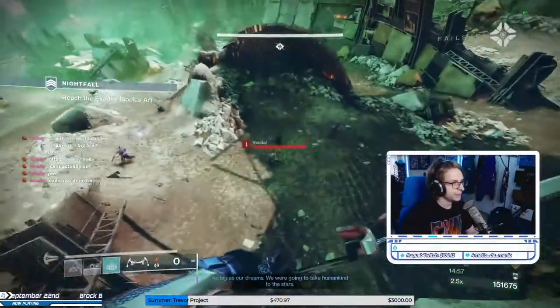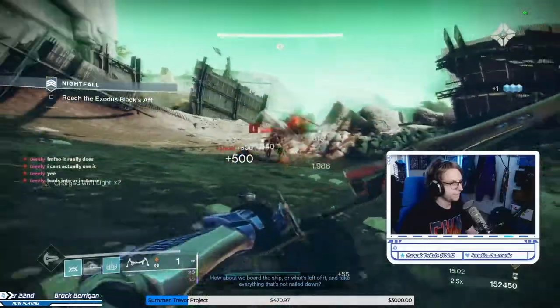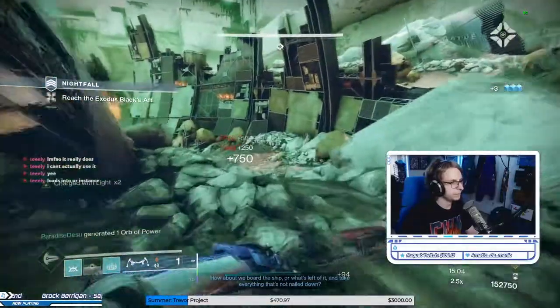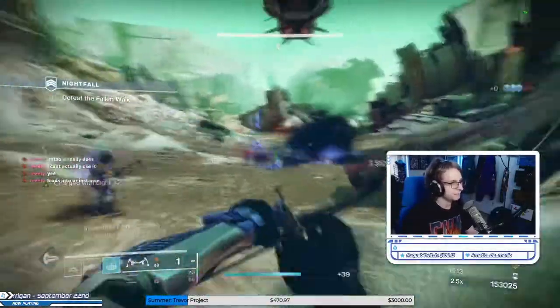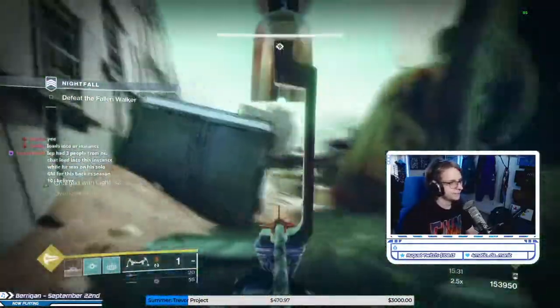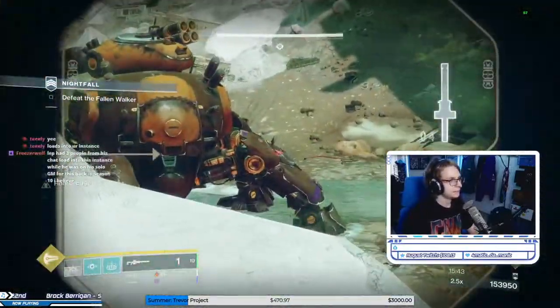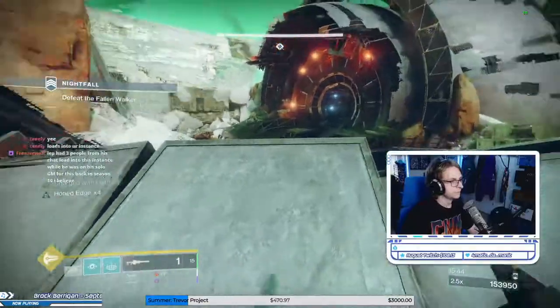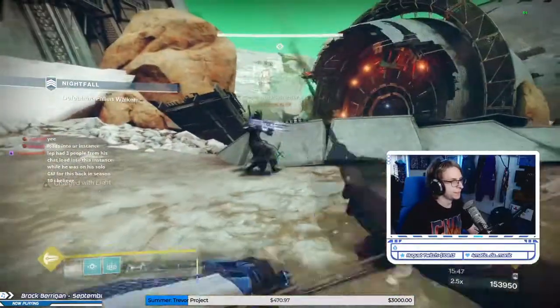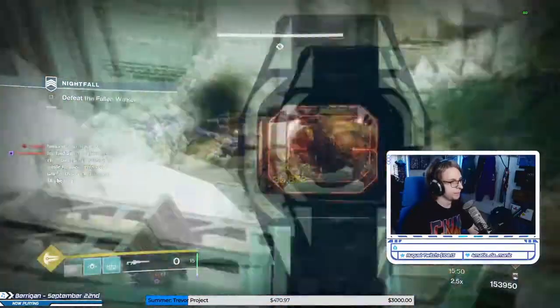For the next patrol zone, follow this path carefully. Bank right, clear each area as you go, and go up into this little area on the right. This will give you a great vantage point for the walker up ahead without alerting too many patrol adds. The missiles can still target you, so be careful. Occasionally the solar shank might back up and sneak up behind you, so keep an eye out. But otherwise, this should be a pretty quick kill on the walker.